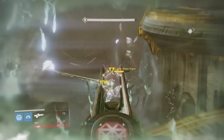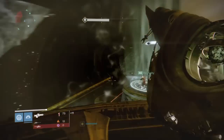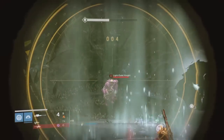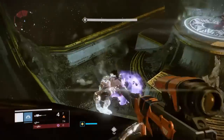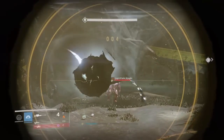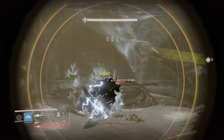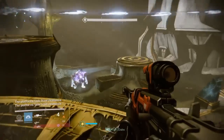First things first, you want to kill the very first ogre that comes up with your teammates. Team shot him, and then as soon as the knight spawns in the opposite corner from wherever that ogre was, kill him right away with a few headshots. Then make sure the next ogre is dead, and look to the next corner to make sure that knight dies right away. Doing this means your teammates don't have to focus on the knights and everyone can focus on killing the ogres fast.